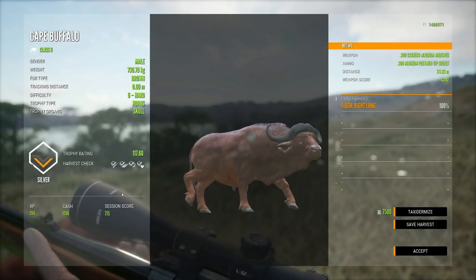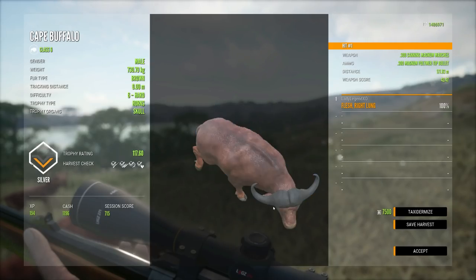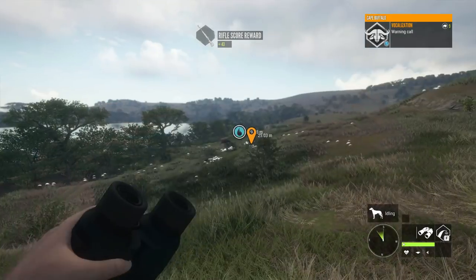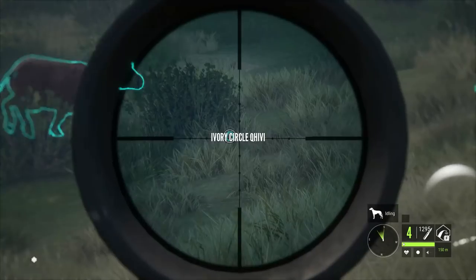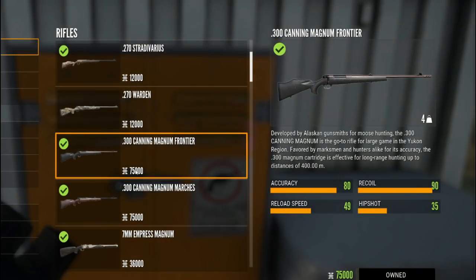You don't have to unlock it. That is a silver brown Cape Buffalo — a beautiful right lung shot. The 300 is amazing for Cape Buffalo, for lions, for anything 7 to 9. I don't use it on every map, but anything with high-level species I always have the 300 with me. It comes in the Frontier and the Marches. 75,000 is a pretty hefty price tag, but it is worth every single penny. The big decision is: if you are going the DLC route, do you save up for the 300 or the 7mm? Both are amazing, but the 300 has a follow-up shot and is stronger by far. The 7mm will get you by, but the 300 is better.